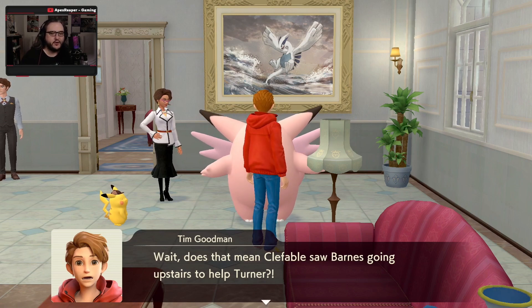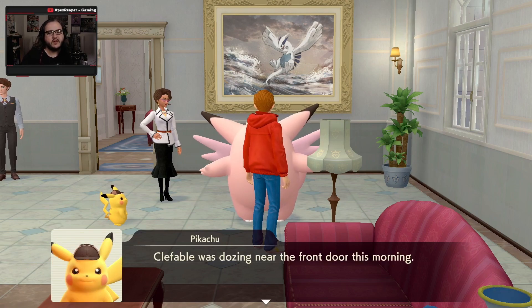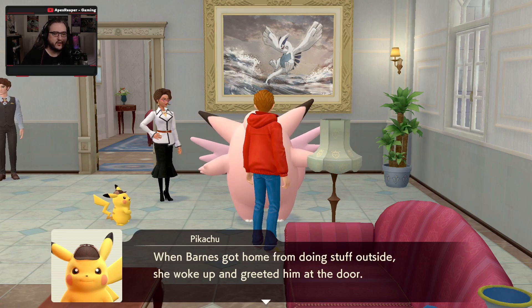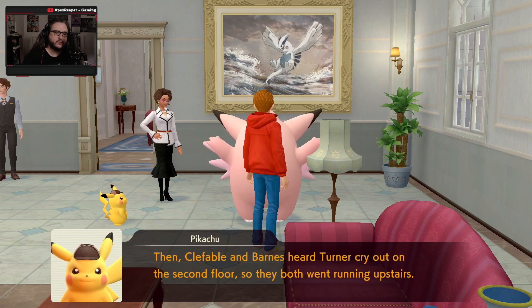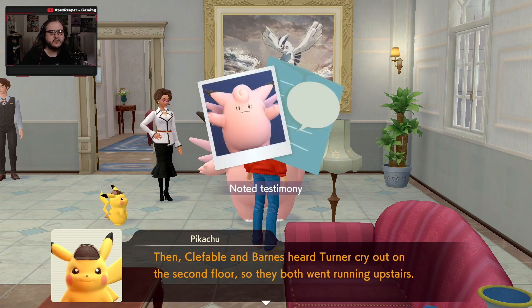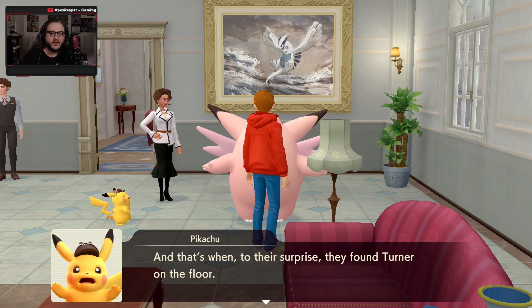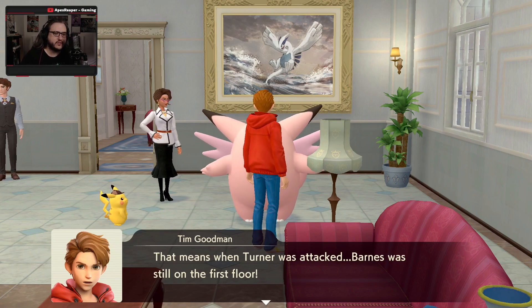Claudia doesn't like Barnes, so Kefable tries not to have much to do with him. But she doesn't think Barnes is a bad person — after all, she says Barnes ran to help Turner when he got hurt. Kefable saw Barnes going upstairs to help Turner. Kefable was dozing near the front door this morning. When Barnes got home from doing stuff outside, she woke up and greeted him at the door. Then Kefable and Barnes heard Turner cry out on the second floor, so they both went running upstairs. They found Turner on the floor. That means when Turner was attacked, Barnes was still on the first floor.